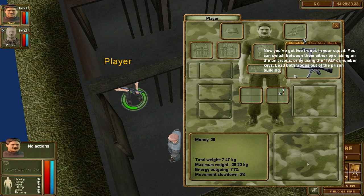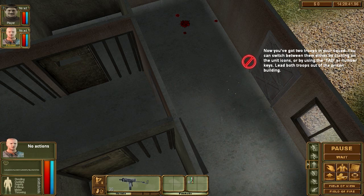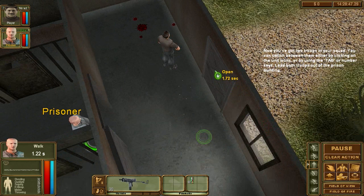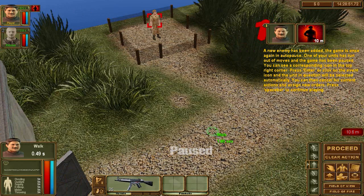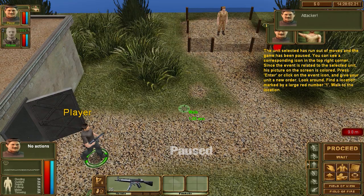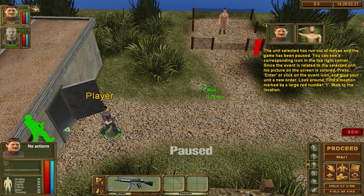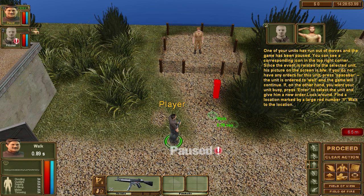He's got this, so we're gonna drop it. Drop the ammo too. Then he's gonna go here and open the door. A new enemy has been added. You can see the cursor by pressing enter or clicking the event icon. Press spacebar to continue playing. Walk to the location. One of the units has run out of moves — select the unit, switch screens. Do you not have any orders for this unit? Press spacebar. You just ordered to wait. The game will continue.